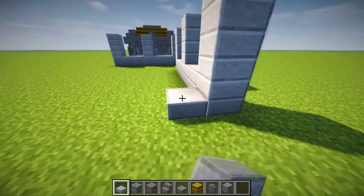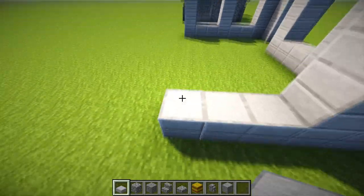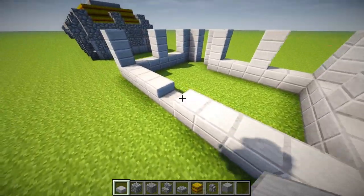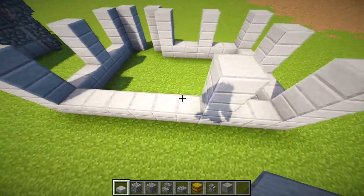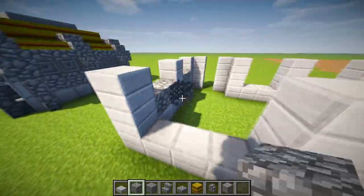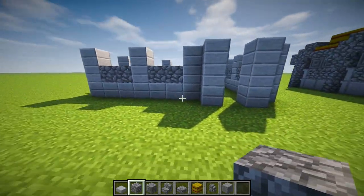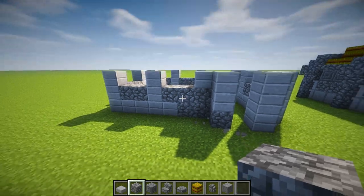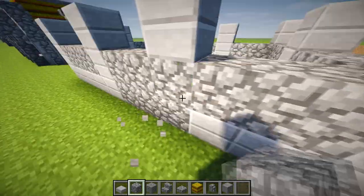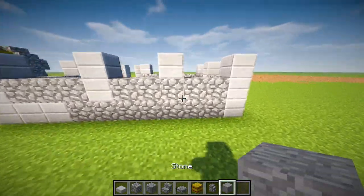Then going around to the side, we go one, two, three like a pillar, then again here — two and a pillar. Across the back we just build the base like this: two block gap, then a pillar, two block gap, then a pillar — that gives you a three block gap in the middle. Then we're going to put in cobblestone for the lower part of it like that.